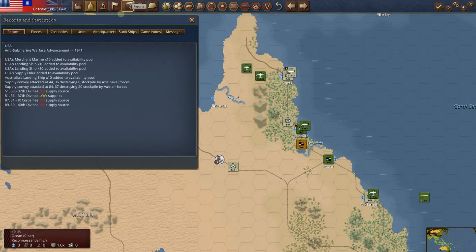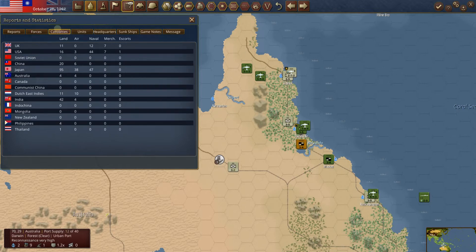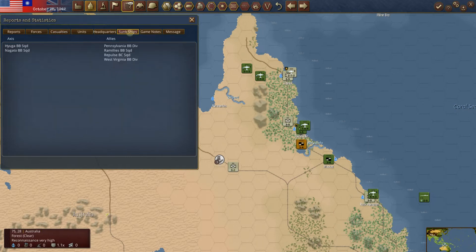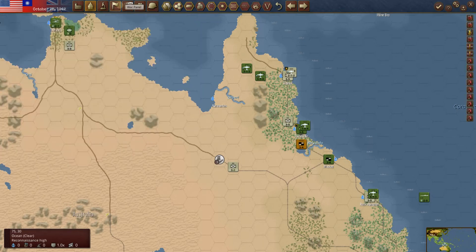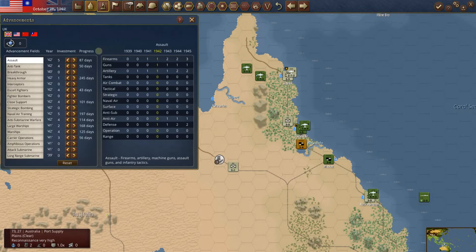We looked at the combat log reports. Let's look at casualties — they continue to rise for the Japanese. We are starting to deal some damage to them. Sunk ships — same old story, really the same ships sunk since very early on. War panel — no comment. Advancements — let's go look at what that anti-sub does for the U.S. It's up to 1941.